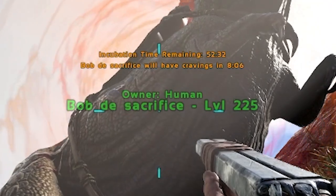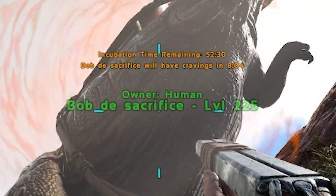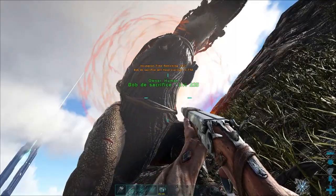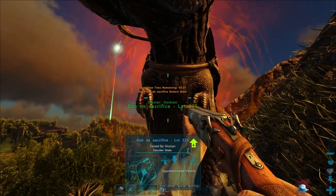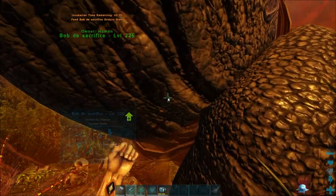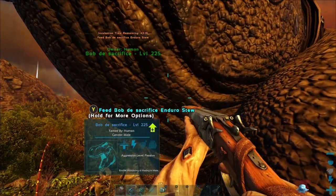So you'll see right now it says incubation time remaining — you've got 52 minutes on this, and he's got cravings in eight minutes. When he gets cravings, it's going to give you an item that you have to feed him. So as you can tell here, Bob the Sacrifice is craving Enduro Stew, so what you want to do is feed him the Enduro Stew.